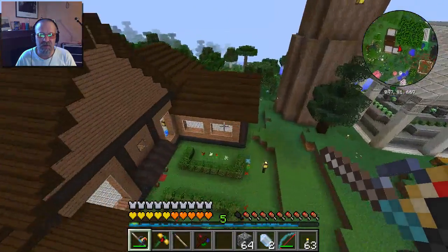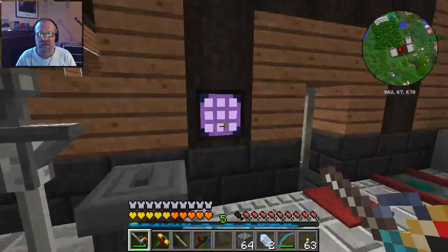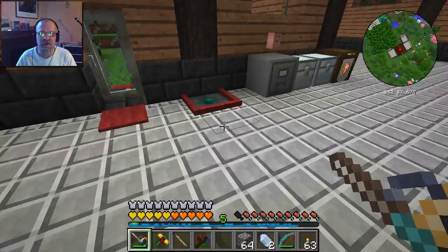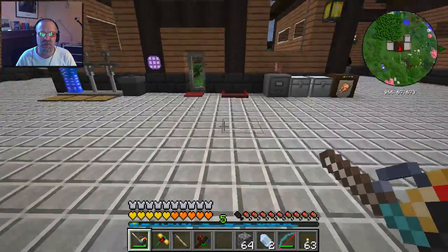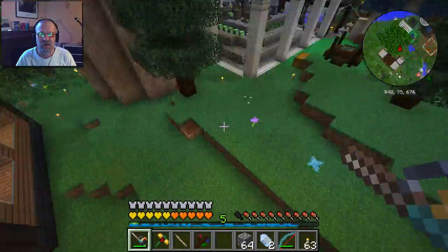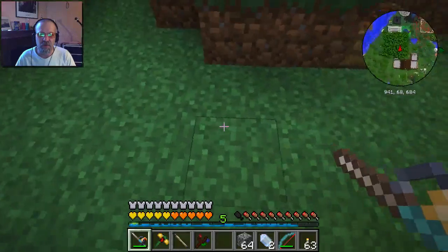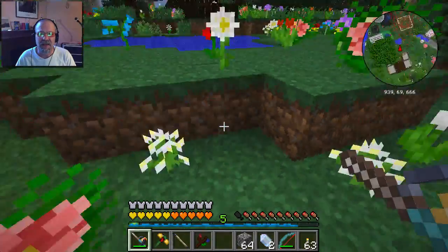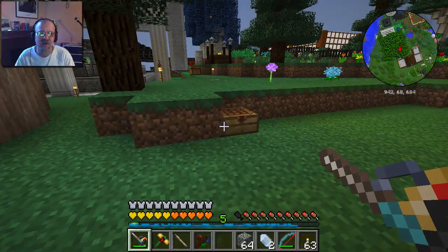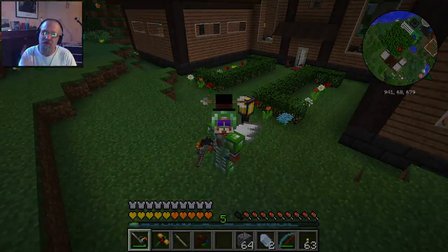Let's see if our other dimensional transceiver is done — it probably is, and then I think we'll end this episode. Yes, finished. In the next episode I'm going to set this up outside to test it out: one ender rail over here and the other ender rail over there, so we can know for sure how it works before I go flying off somewhere. This has been Keith and Modesta playing a mod of Minecraft. Thank you for watching, I hope you have a fantastic day.